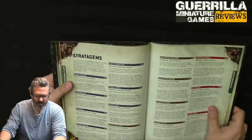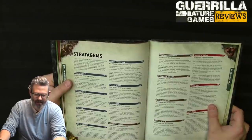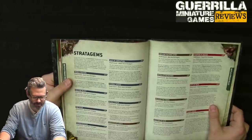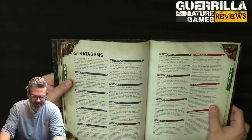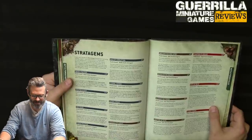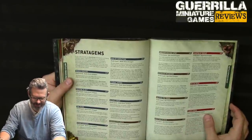Trench Fighters (1 CP): in the fight phase, a Death Guard marine unit gets plus 1 attack with plague knives and makes an additional attack with each one. Creeping Blight (1 CP): in the fight phase, an unmodified wound roll of 6 with a plague knife is AP -4. Firefever (1 CP): on a hellbrute, until end of phase it can only select one eligible target but gets +1 to hit and +1 to wound.